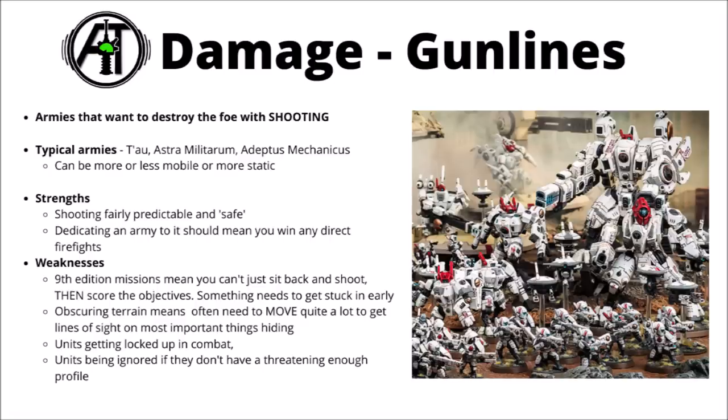In 9th edition missions particularly, the missions, terrain setup, and objectives generally mean that you can't just afford to sit back and annihilate your enemy off the table before moving up. You could do that fairly effectively in previous editions, but not so much at the moment. At least something in your army needs to get stuck in and scoring objectives in the midfield fairly early, even if it's just expendable units trying to grab some points. The terrain rules also mean that you're often going to have a whole load of things hidden from your army's direct line of fire, meaning you'll have to move your gun line units around to get crucial line of sight on the most important enemy units.